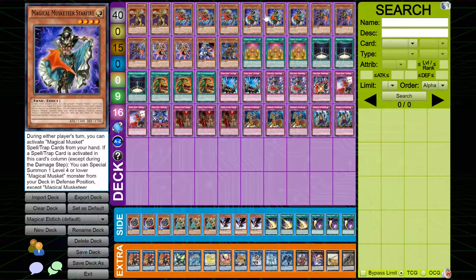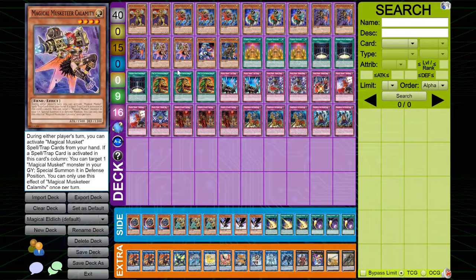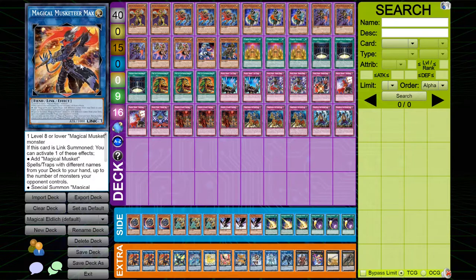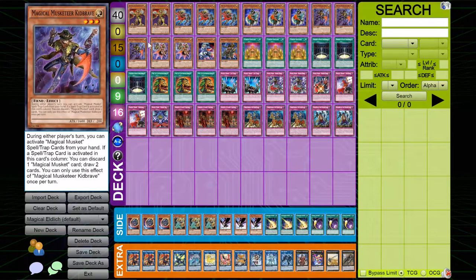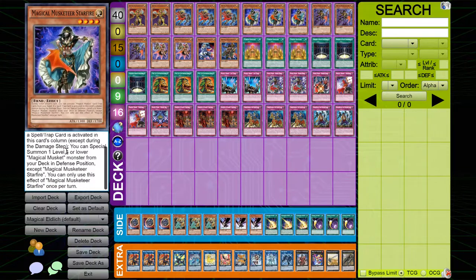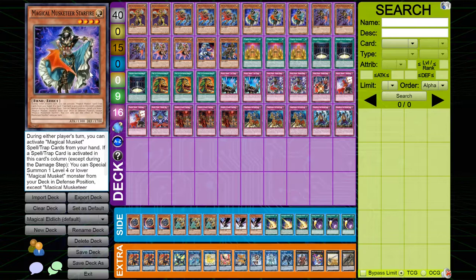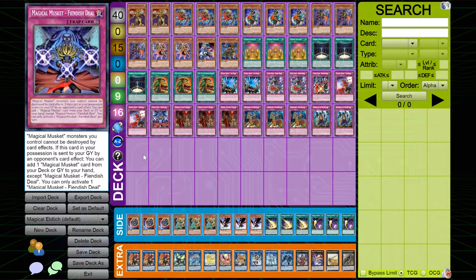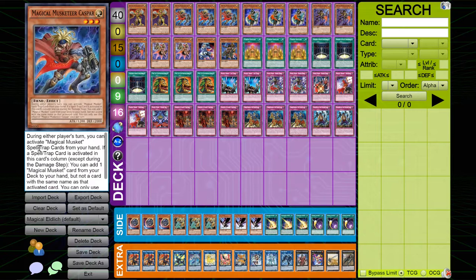I played three copies of Magical Musket Starfire. This card is, next to Casper, one of the best ones. It gets you another special summon from the deck, which can get you one card into Max, and then you have a follow-up with the other Magical Musket you summoned off of it. It's also another body on the field. A lot of Magical Musket cards have high defense, so you can summon in attack mode, use the control aspect during your opponent's turn, swing into them, then switch to defense mode and sit on it.